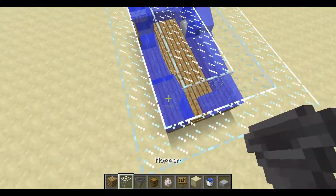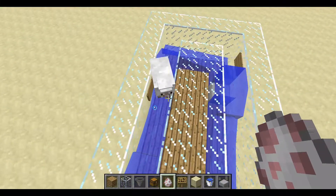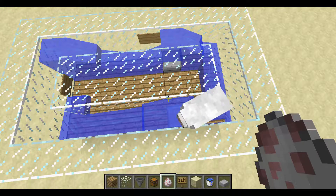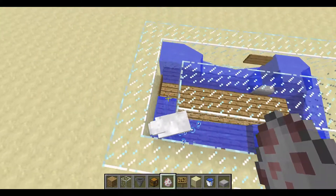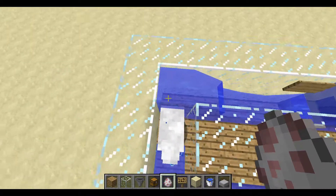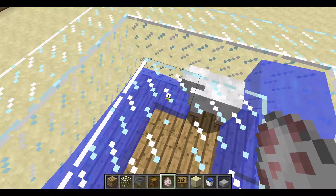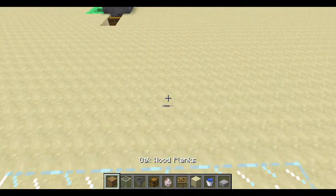Now you're pretty much done. Put one sheep in and make sure he goes completely around — let's watch him. He's going around. It's okay if he slows down in some spots as long as he gets through. He will sometimes get stuck here, but when there are more sheep pushing him he'll be fine. You need a few sheep to push each other around.